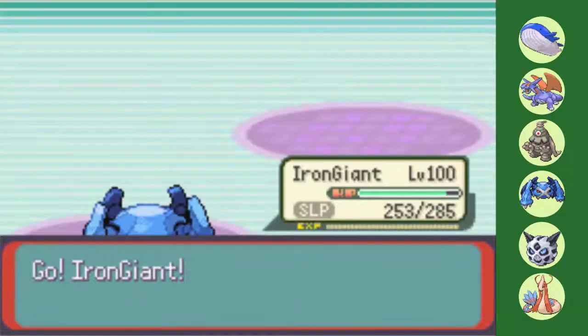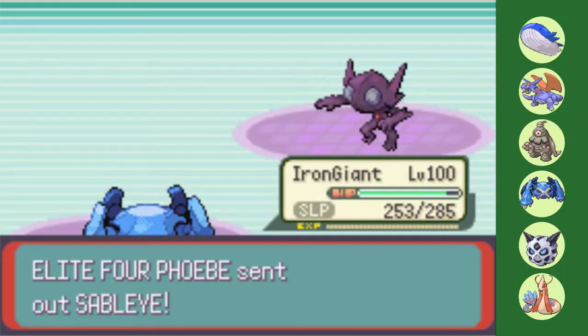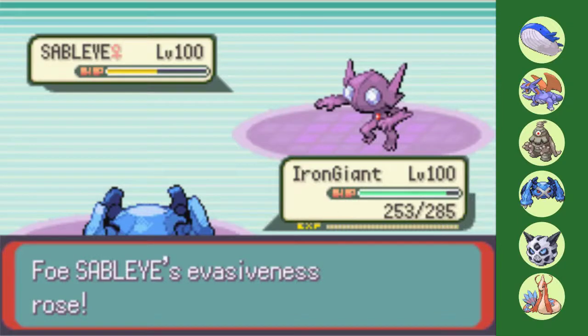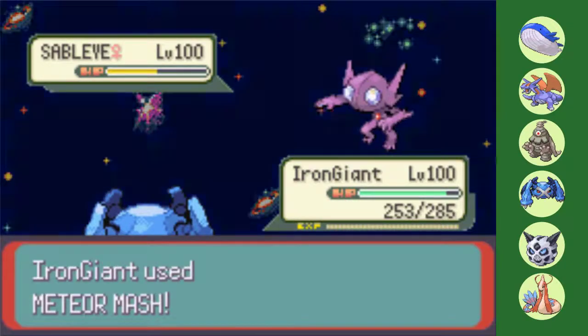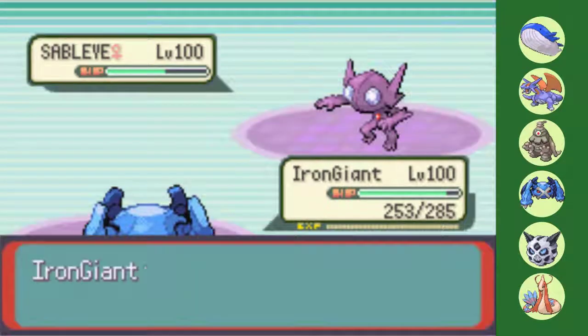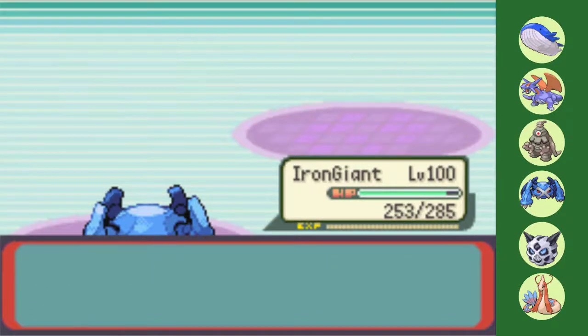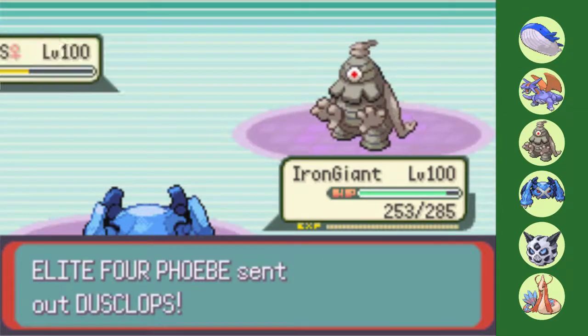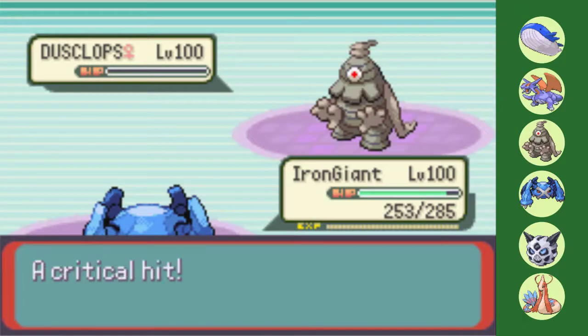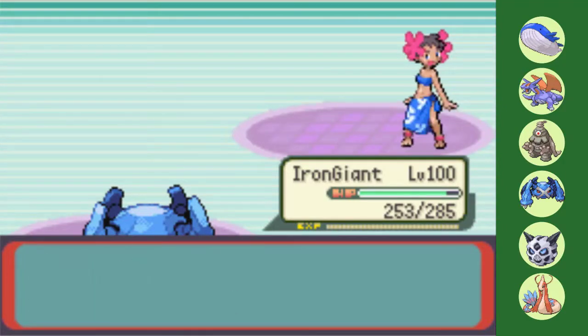I only have the sleeping Metagross left against her weakened Dusclops and full health Sableye. However, here's where Metagross proves just how much of an Iron Giant it is. Despite Sableye starting its Double Team shenanigans, Metagross is able to wake up, hit every single one of its Meteor Mashes — with one even getting a pivotal attack boost — and after taking out Sableye, the weakened Dusclops easily falls to a plus-one Mash, leaving me with the very narrow 1-0 victory over Phoebe.